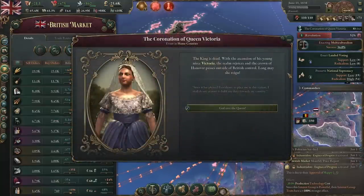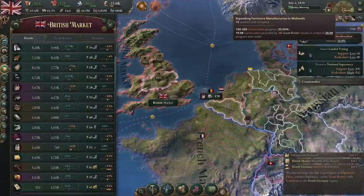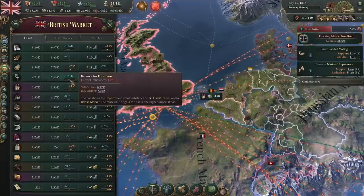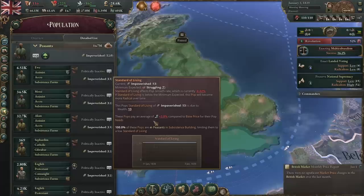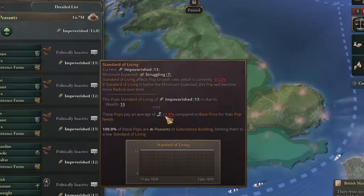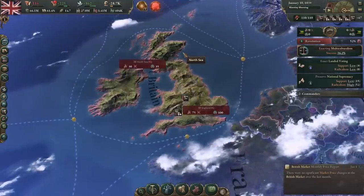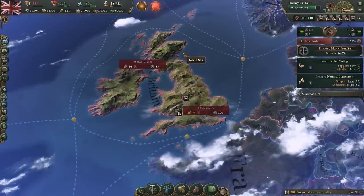The king has died and now Queen Victoria takes the throne — God save the queen. Right now we're building more railways, furniture manufacturers, and textile mills for clothes, so hopefully our population can buy them without going so poor. If we come to this page, we can see these pops pay an average of plus 3.8% compared to the base price of their needs — they're going to go more poor because they're overpaying. Clothes are at plus 17.2%, furniture plus 14%, opium plus 18%, fruit plus 20%, and coal plus 16%. We need to bring these goods cheaper by producing a lot more, so our peasants can have an improved standard of living and become more loyal.